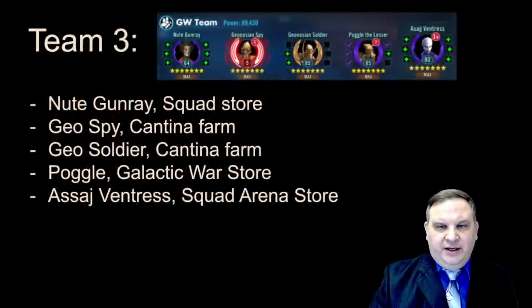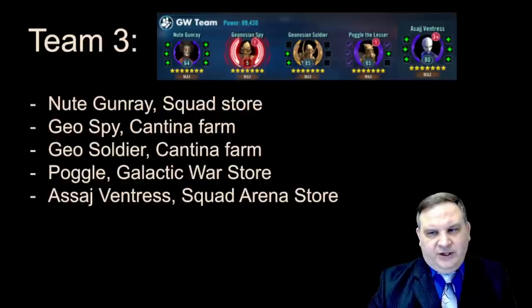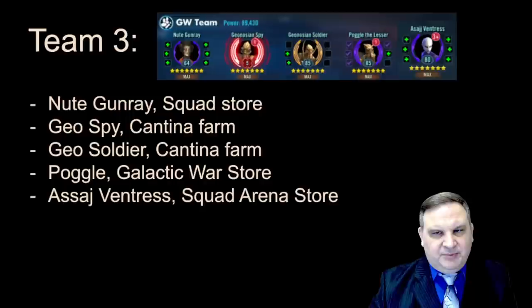The third team we're working on is Geos. You could start out with Nute Gunray — he comes out of the Squad Store and he's a scoundrel useful for early scoundrel events, but we're building plenty of scoundrels so don't worry too much. If you just get him unlocked, he can be a leader for this team. Asajj Ventress is a character we're going to be interested in building later, so we'll go ahead and get some of her as well. In the early game, this team isn't going to be well-developed — you're just collecting the stars.